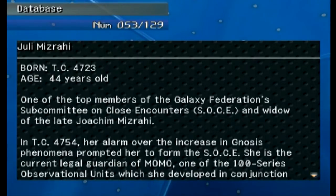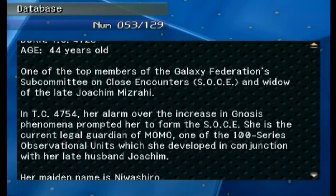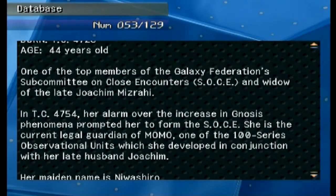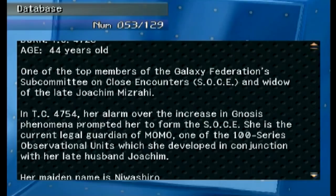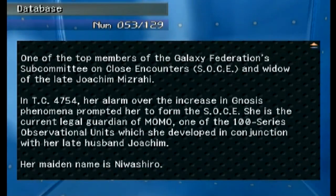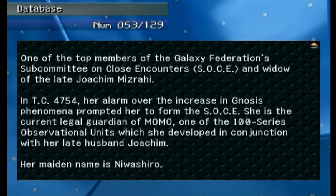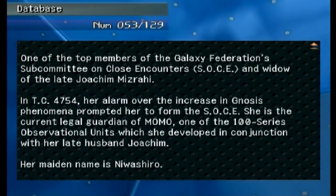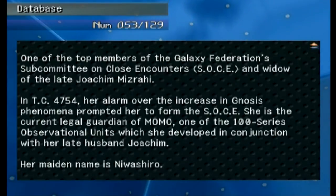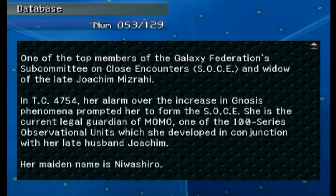'Yuli Mizrahi' — 22 years younger than Yoakim, she's 44 now. She's one of the top members of the Galaxy Federation Subcommittee on Close Encounters — SOCE — so it's not Special Ops, it's more like the Jedi Council. She's the widow of the late Yoakim Mizrahi. In 4754 her alarm over the increase in Gnosis phenomena prompted her to form the SOCE. She is the current legal guardian of MOMO.